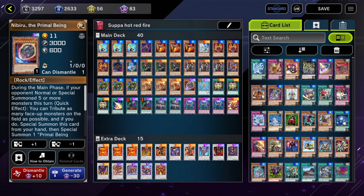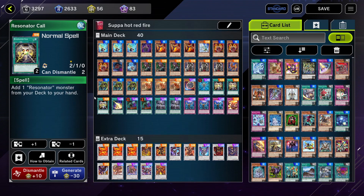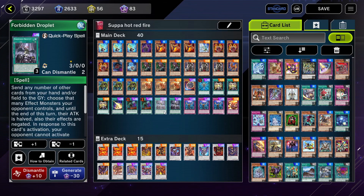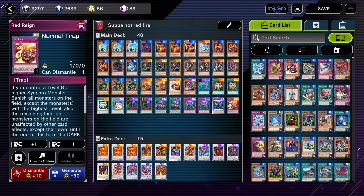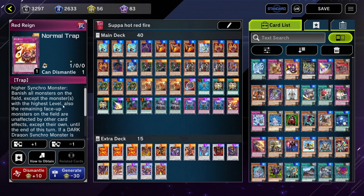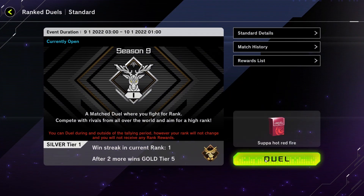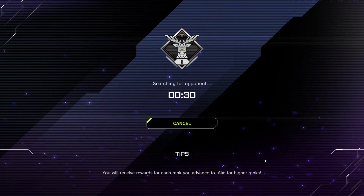Of course, Nibiru, one Monster Reborn, three Resonator Calls — basically adds one free resonator to your hand, and it's not once per turn. One Lightning Storm, two Called By, two Forbidden Droplet, three Imperms, and one Red Rain, which banishes all monsters except for the highest level synchro monster. That's it for the deck — let's go see how it goes.